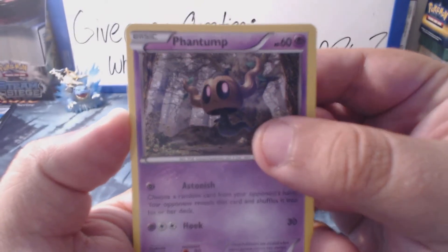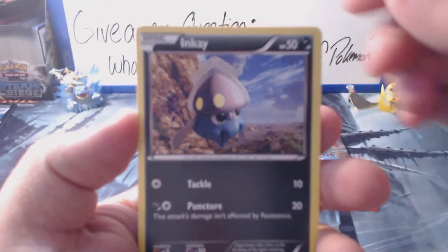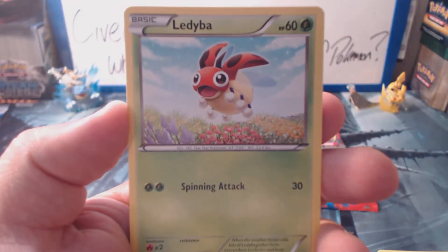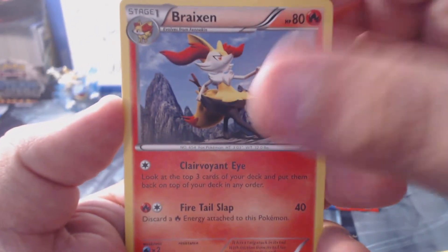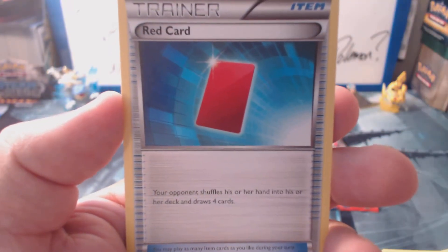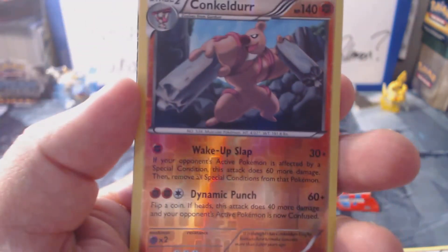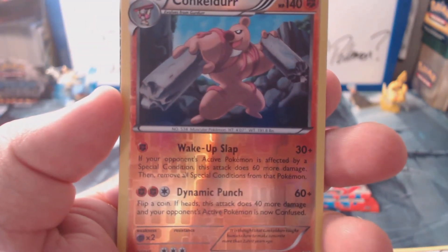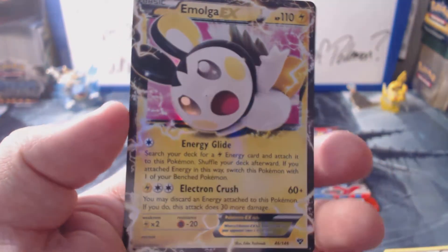Phantom. Lillipup. We get Inkay. Ledyba. Spiritsy. Brixon. Dunsparce. We get a Red Card. Nice — I think this is a rare. Yeah. Conkeldurr is our Reverse Holo — very awesome artwork.